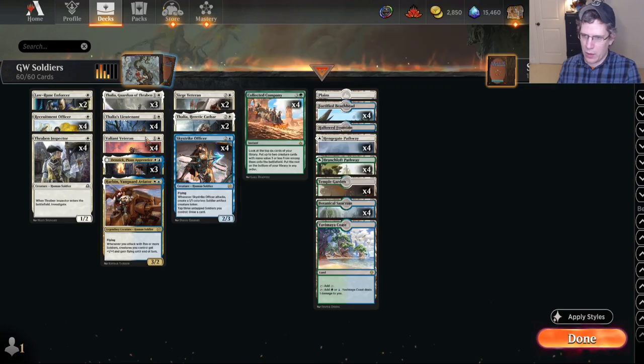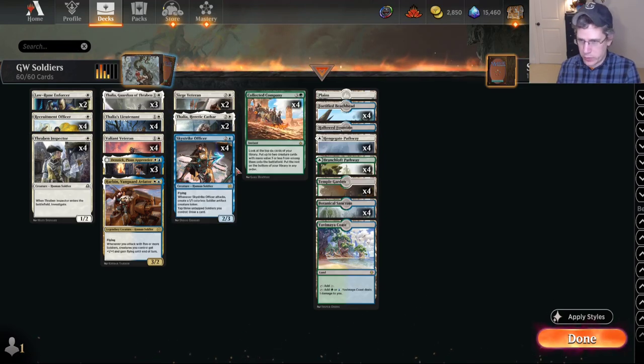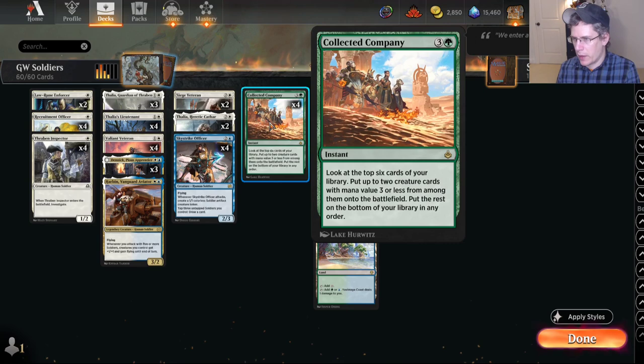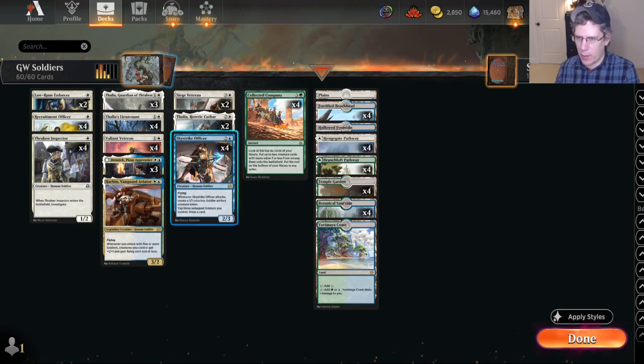You wouldn't be interested in Siege Veteran over Luminarch Aspirant if you were just choosing between them, but the Aspirant is a human cleric — it's not a soldier — so it doesn't go with the soldier theme. And you obviously wouldn't play Siege Veteran in a deck without soldiers because a big part of the card is the second ability where non-token soldiers dying gets you a soldier token. For Collected Company, every time you build one of these decks in Explorer the appeal is pretty strong, but it never really seems to quite be good enough. Maybe that was a mistake in deck building.